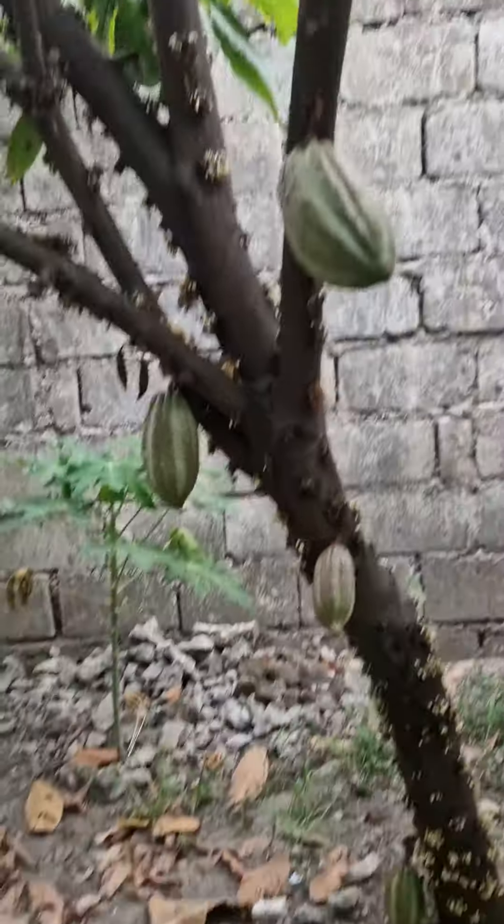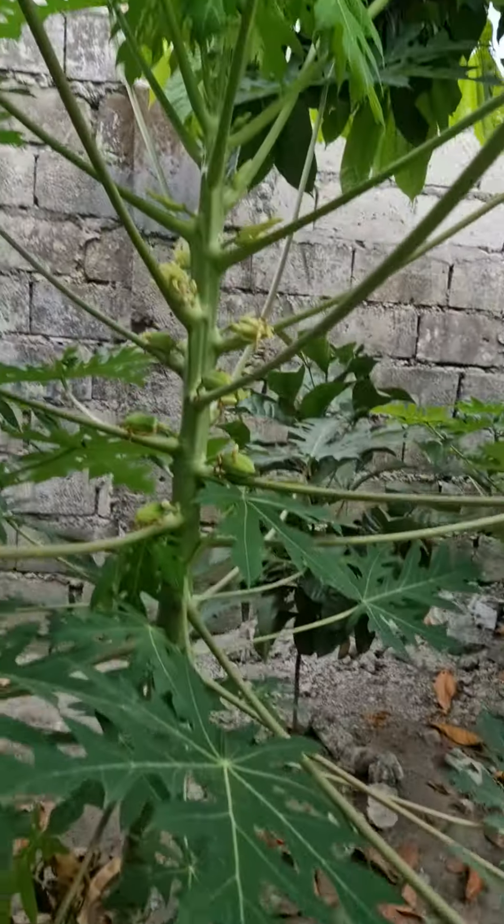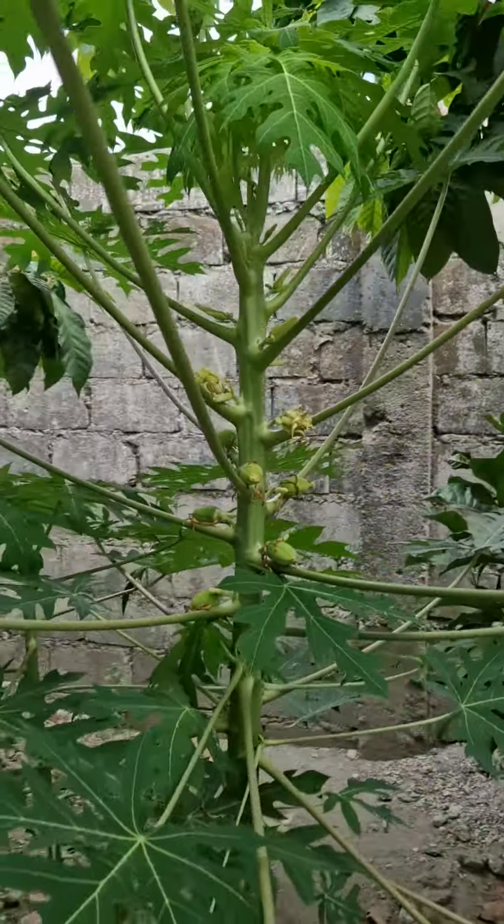Big cacao. They're the survivors. And this one — small papaya covered with fruits. That's good when it's that size, isn't it?